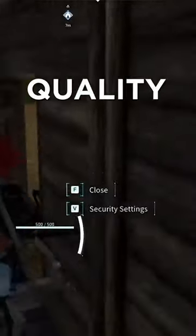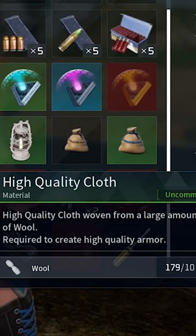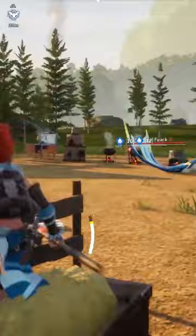High-Quality Cloth in Palworld can be made at a workbench of any kind, or your assembly lines, and you will be using it for all of your end-game gear. You can use 10 wool to craft your High-Quality Cloth, but there is a much better way.